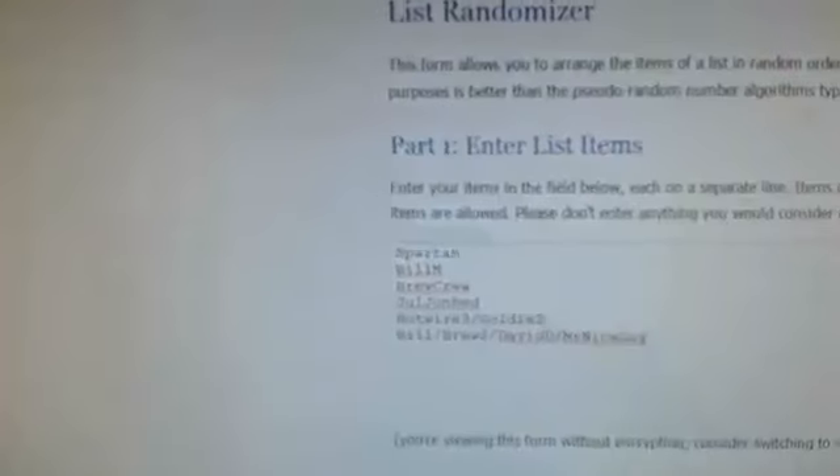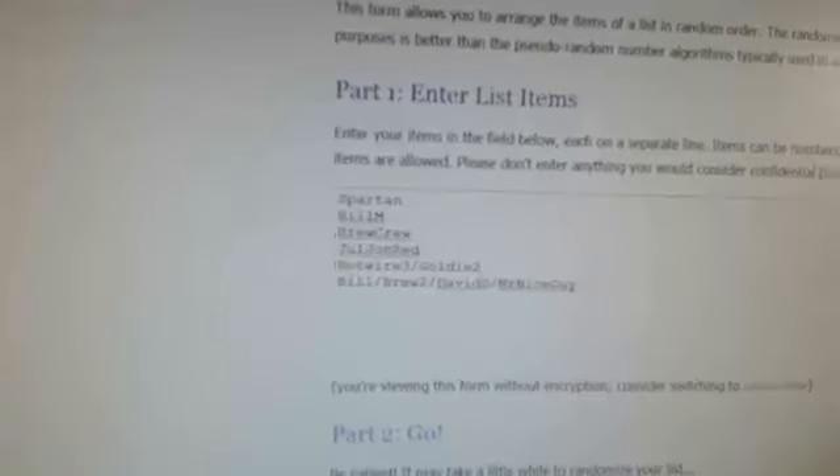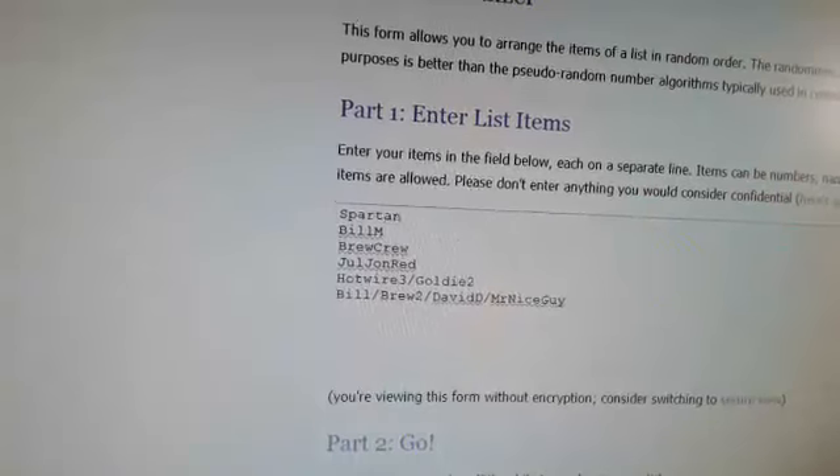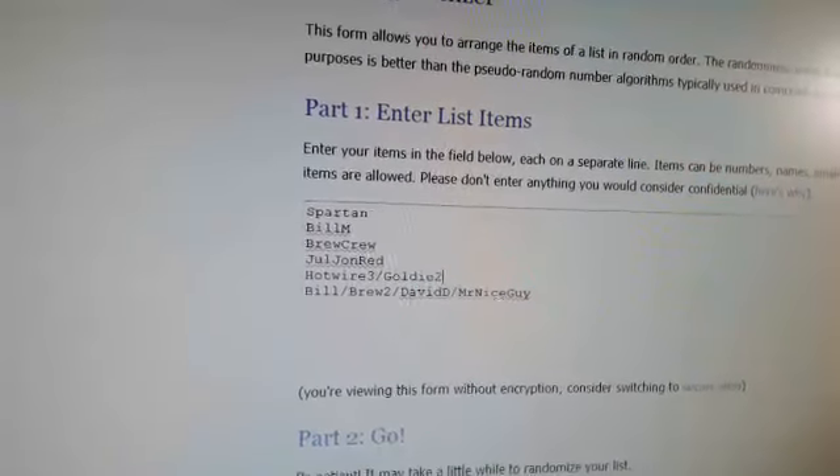All right, so now the divisions: Spartan, Bill, Brew Crew, and Juljuan Ray each have a full division. These are the teams split up. Hotwire with three, Go in with two, and the other one has Bill for one. Brew Crew with two — David D. and Mr. Nice Guy — you guys are all in that division. They will share.